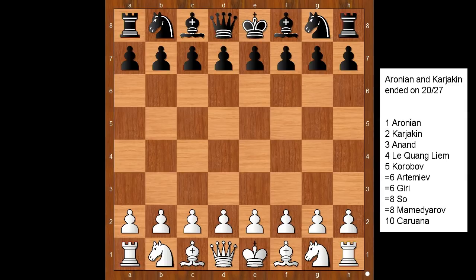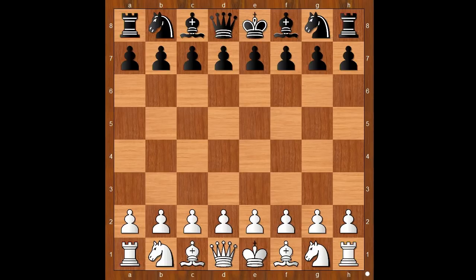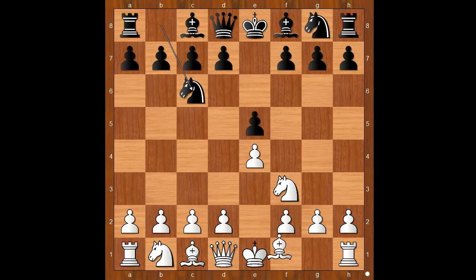The first game ended in a draw. Levon Aronian had white pieces and he started with e4. Sergei Karyakin played e5. Knight to f3, knight to c6, bishop to c4 — the Italian game. Bishop to c5, c3 intending d4.